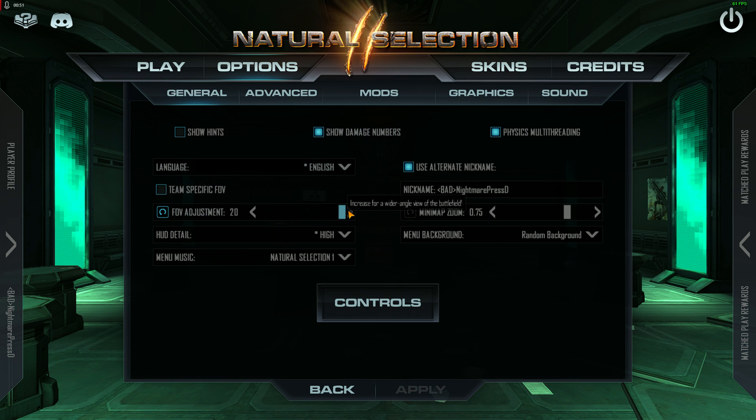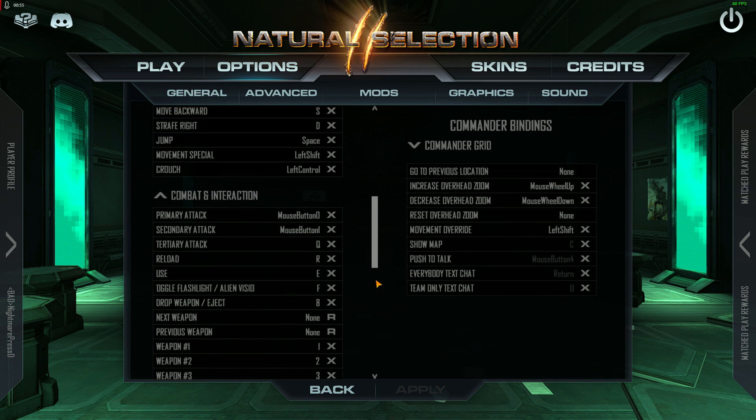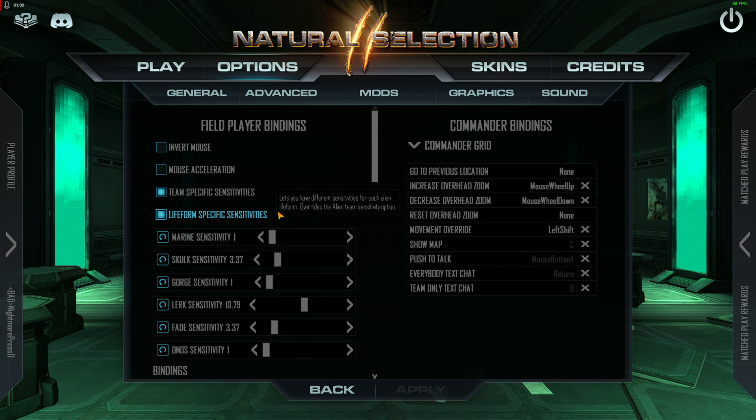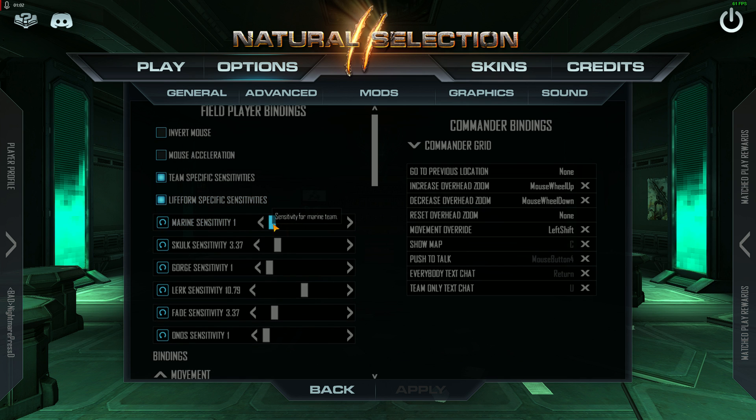Turn your FOV all the way up to the max. And then in the controls, big thing: turn on team-specific sensitivities and life form sensitivities. Set your marine sensitivity to 1 and adjust your DPI on your mouse.